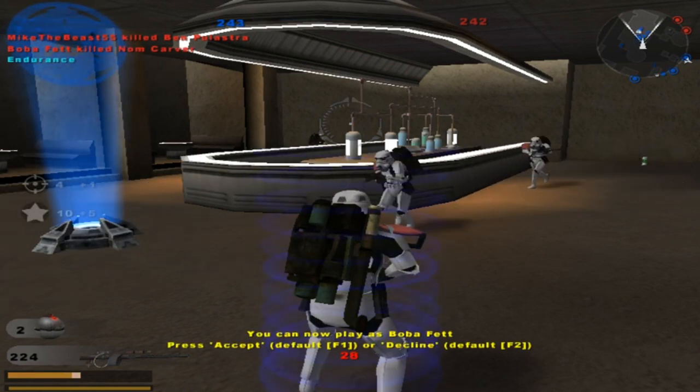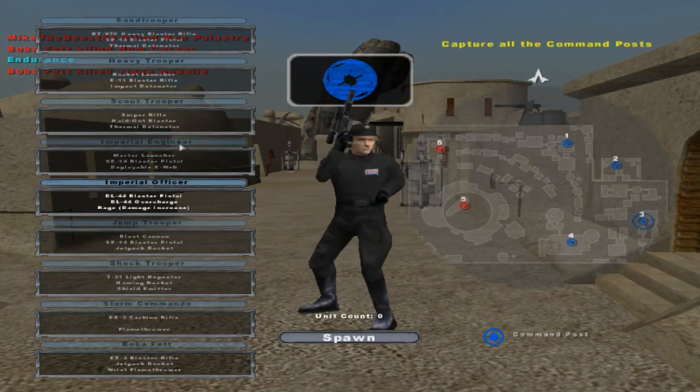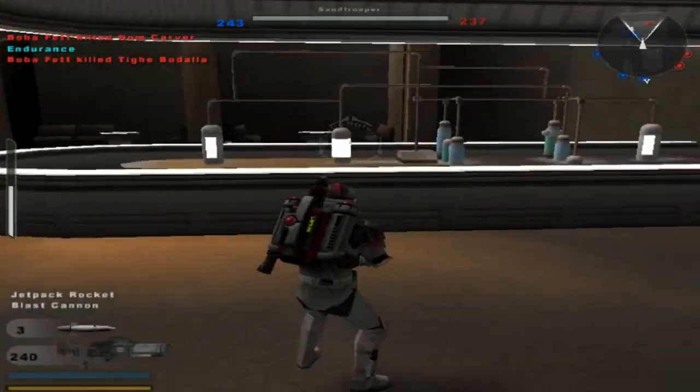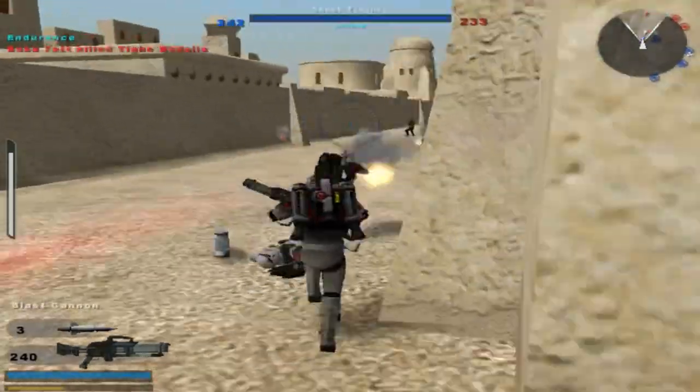A command post for the Empire. Boba Fett. The enemy is losing reinforcements. Nah, don't want to play as Boba Fett yet. You look like you're from Anthem Darkseeker's map pack, my friend. And a blast cannon — okay, it's a shotgun.